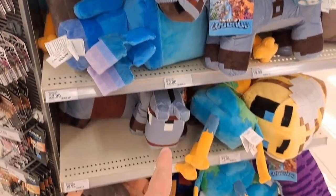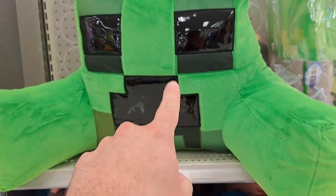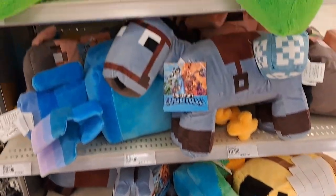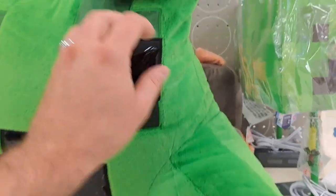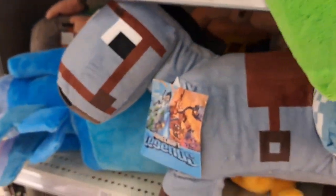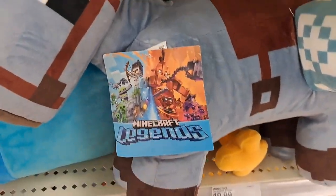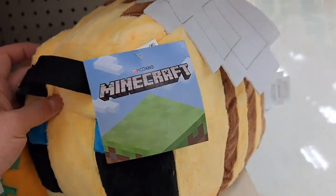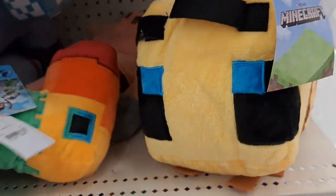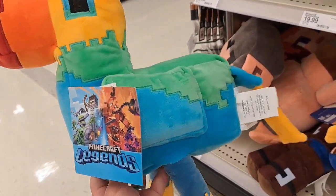Target has this whole display of Minecraft Legends room stuff, plushes, all kinds of cool stuff. We got this kind of chair here. Minecraft Legends — we got a horse, I believe. He's got this bee — that's a regular Minecraft but it would definitely fit in your collection. We got a bird, like a toucan-type bird here.